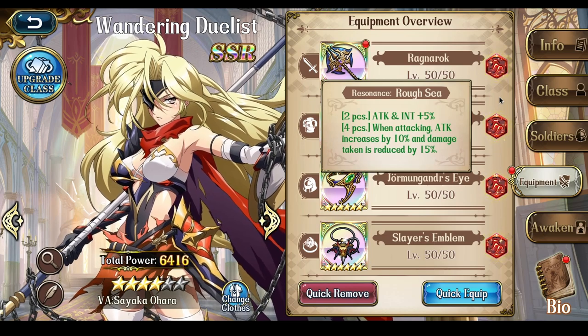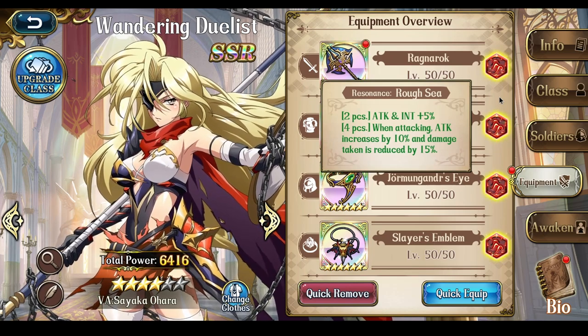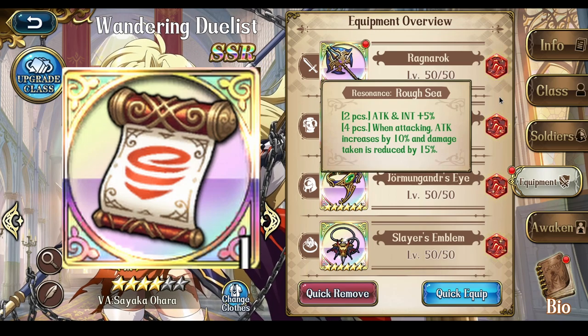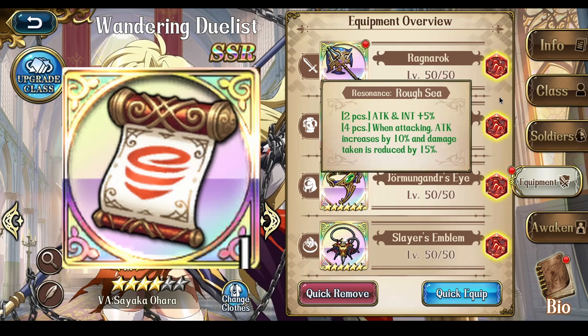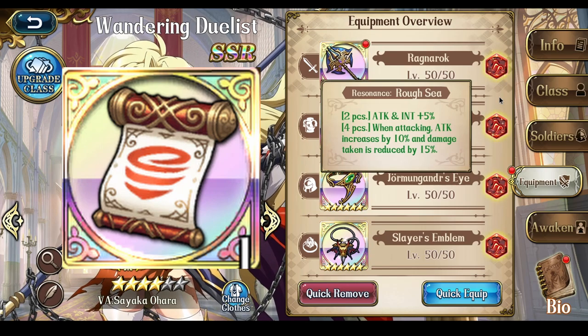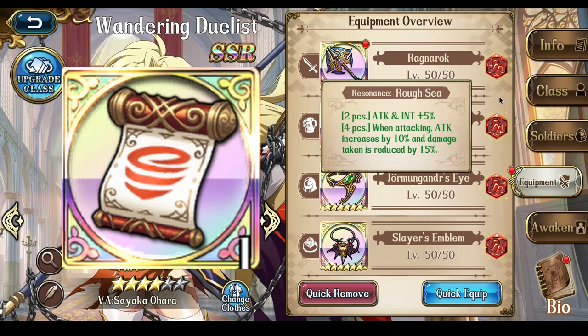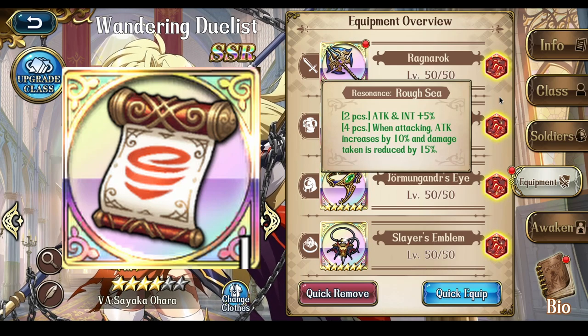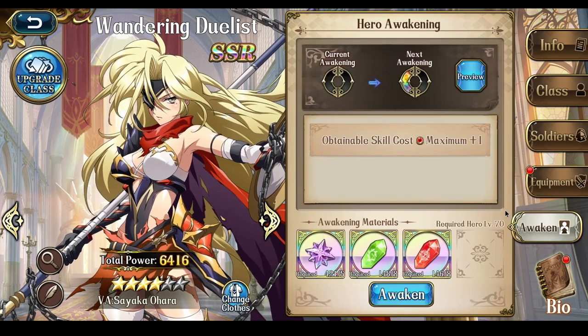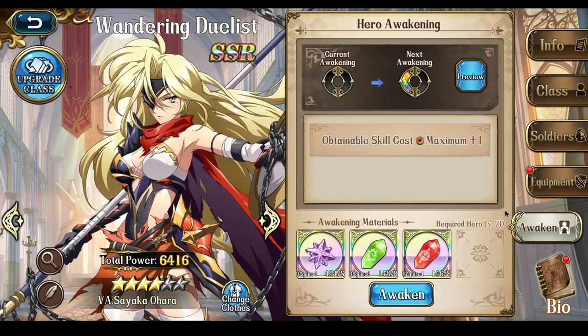There are really only two enchants recommended for the Wandering Duelist. First is Breeze, which complements her 1C skill well since it lets her act again and gives great ground coverage. Another option is Rupsy, since it increases her attack and allows her to take a little less damage when she's attacking.